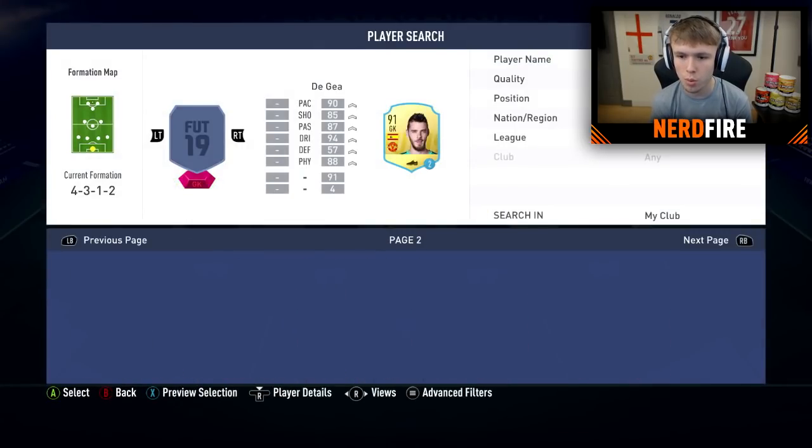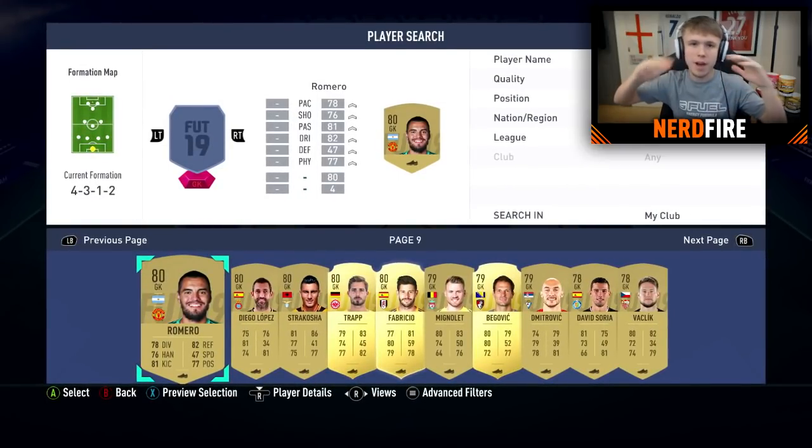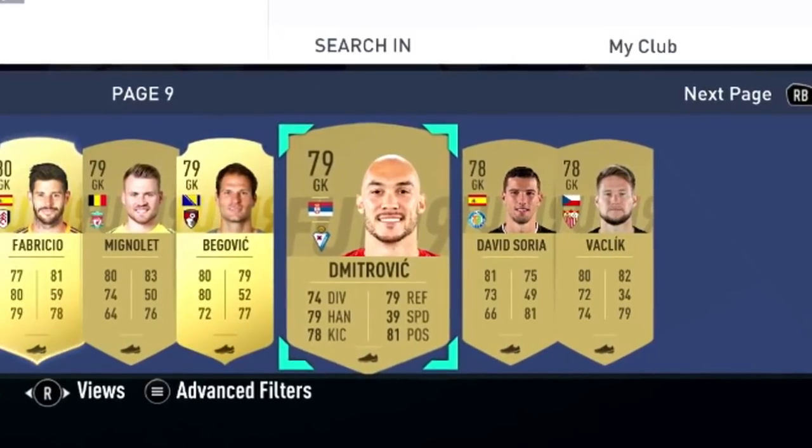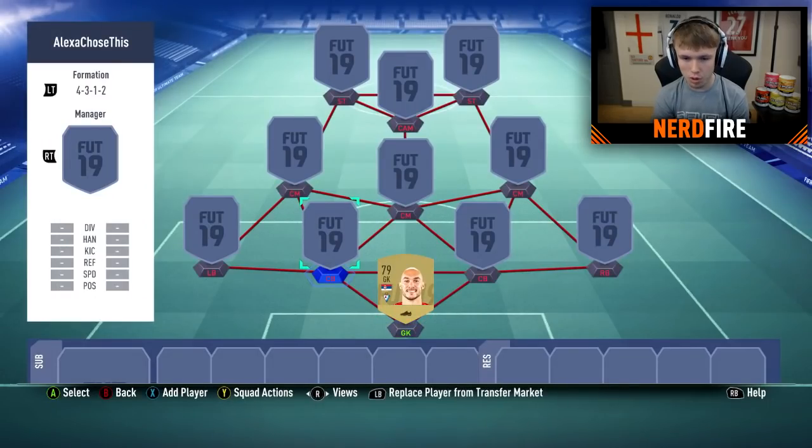Alright, we're getting two numbers between 1 and 10. Alexa, pick a number between 1 and 10. Your random number is 9. Pretty much right near the end. So for the goalkeeper, going to page 9. It looks like we're going to get a gold. Alexa, pick a number between 1 and 10. Your random number is 8 — which is Dimitrovich. Literally never heard of him in my life, but he's our goalkeeper. Lovely.